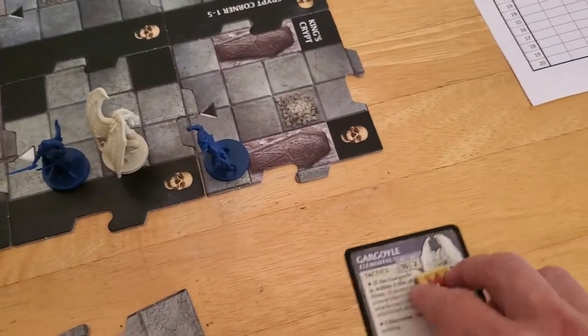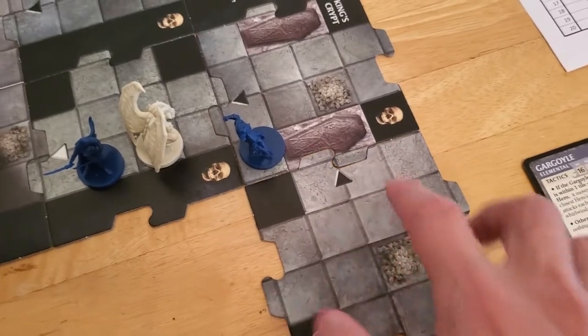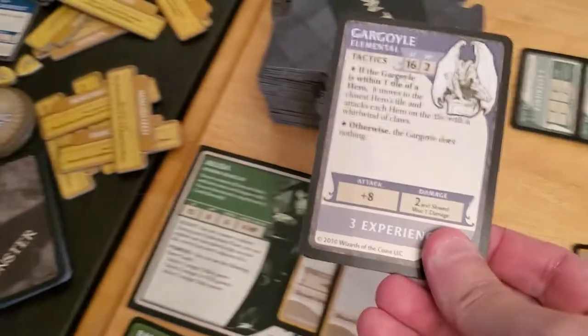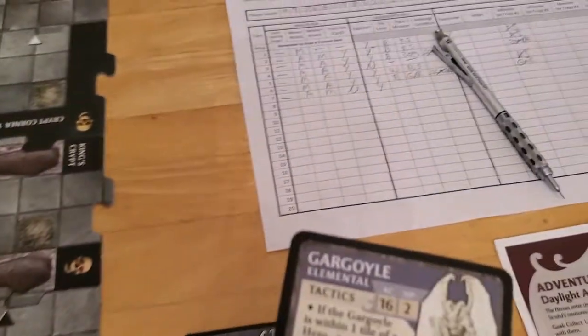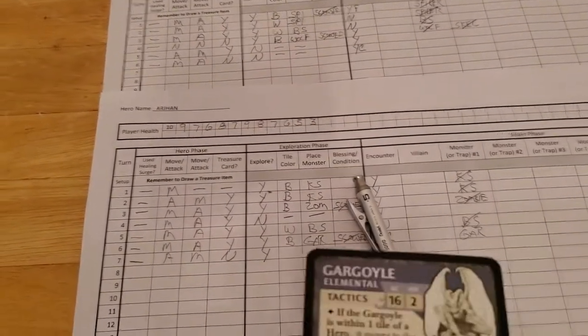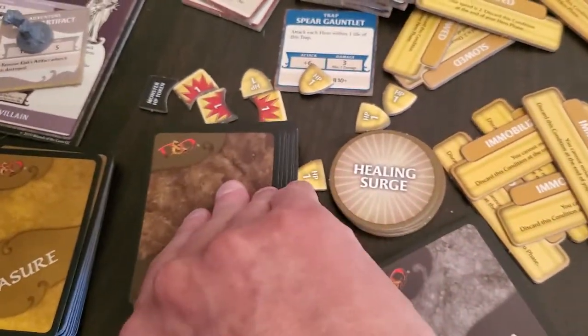We're gonna get a new dungeon tile and a new monster. I kind of hope it's a gargoyle — hey, called it! The reason I say that is because the rule states that no hero can have the same monster under their own activation, so this gargoyle just goes in the discard pile.